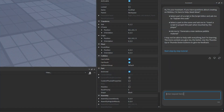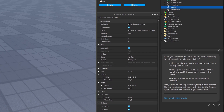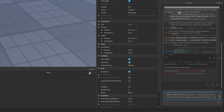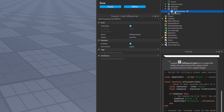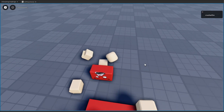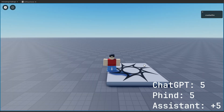Next up is the Roblox scripting assistant. I reword the prompt slightly since I have the part selected, asking it to generate a script directly inside the part. It creates a kill player script — a script that makes the selected part kill a player when touched and turns red to signify danger. We test it, the part kills us and turns red. Another five points goes to the Roblox assistant.